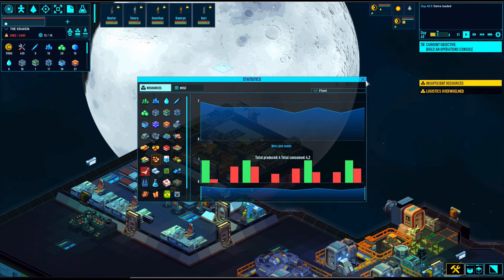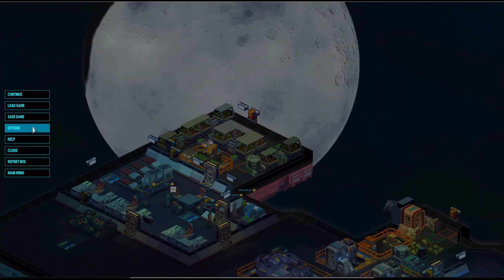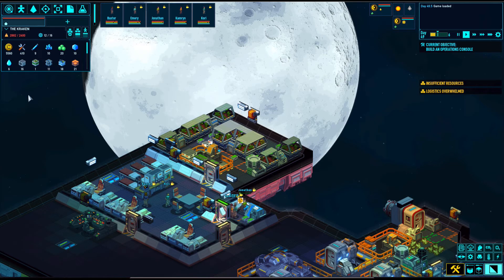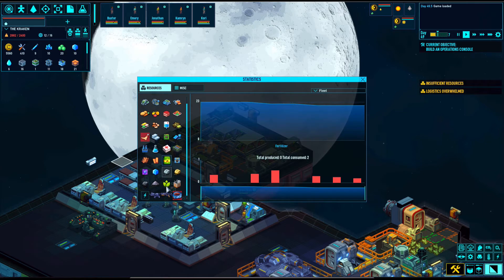So I just wanted to show you how to get this. Bugbyte did not implement a new eye icon for this, so what you have to do is go into your options, into the key bindings, scroll down to statistics. I personally just bound it on 'I' like information. So then with just the press of a button you can bring up this window which is showing you all the good stuff.